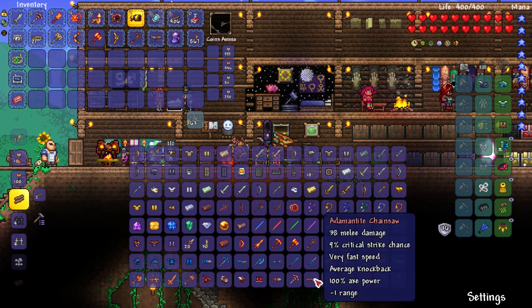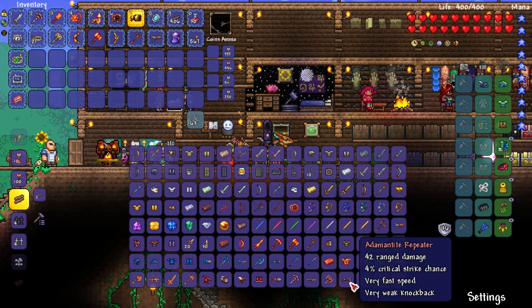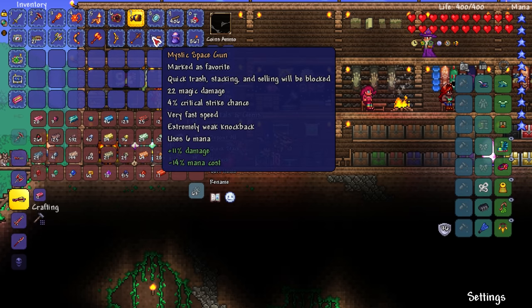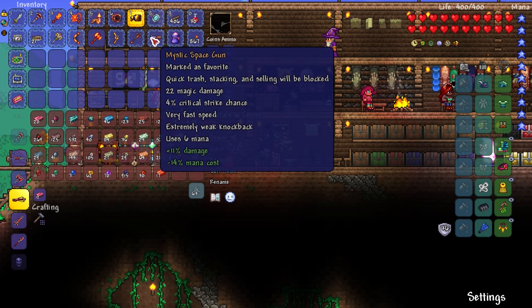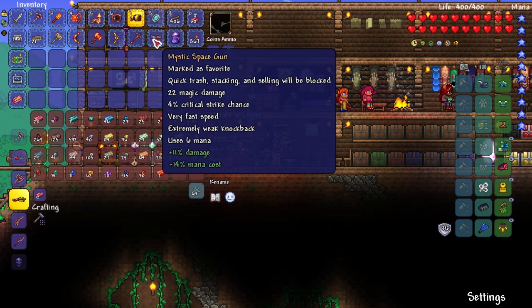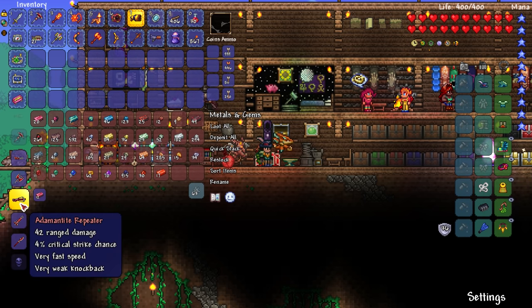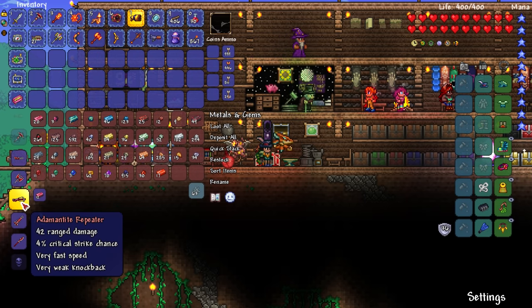I can make a chainsaw — that's just the axe version of the drill — but I think I'm going to get this repeater, which sounds like a heck of a gun. It is a gun: 42 range damage, very fast speed. Our current gun is the mystic space gun which I haven't really been using and it takes mana since I'm not wearing the meteorite armor. So we're going from 22 to 42 damage — that'll help us out a bit. Very fast speed, very weak knockback. We'll have a little bit better knockback but the same speed. We'll do it — 12 adamantite and we currently have 20.